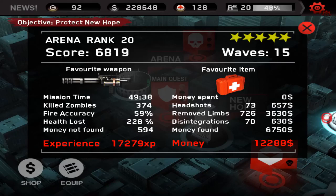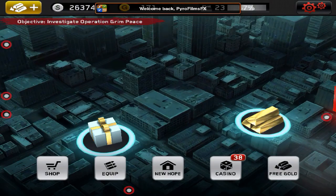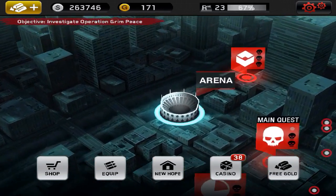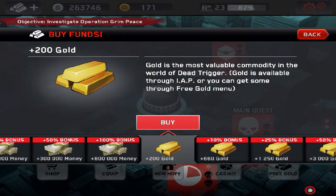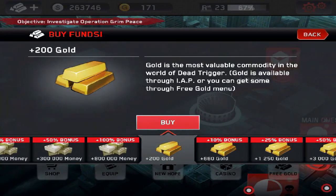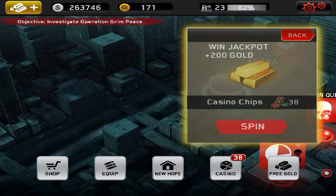Hey guys, Perry here, and I'm going to show you how to do glitches like this where you get out of the map in Dead Trigger. This isn't over commentary - right now I'm just showing you the screen and how much money I have. It allows you to get lots of money and rank up really fast, and you can get out of the map on almost any map in Dead Trigger.